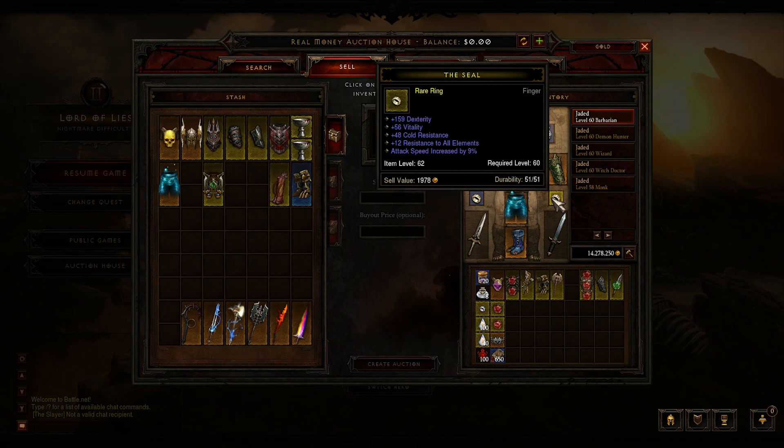That's kind of where this ring shines — how much dex is on it. It's pretty much a monk ring; you could use it on a DH but it's really for a cold monk. So it's kind of hard to find a cold monk looking to spend money and willing to pay that much for a ring. I'm going to go back and try to sell this on the gold auction house instead of the real money auction house, because I've tried like two or three times and nothing seems to budge.